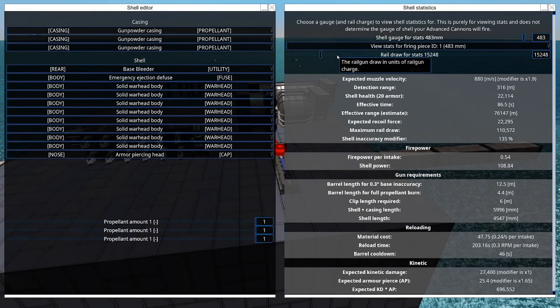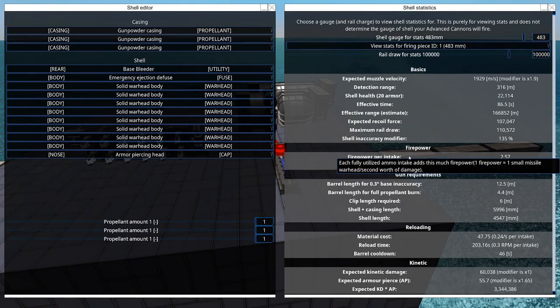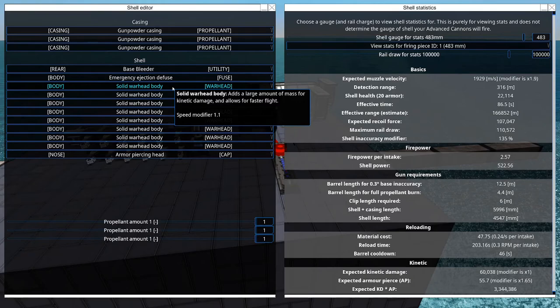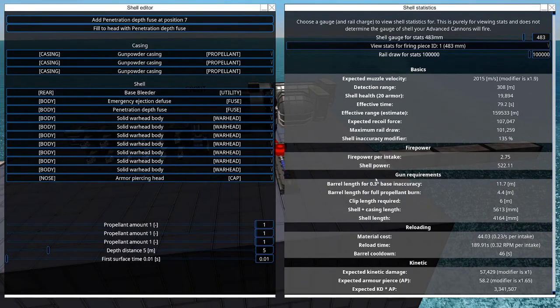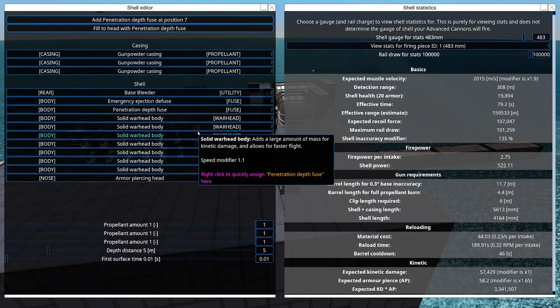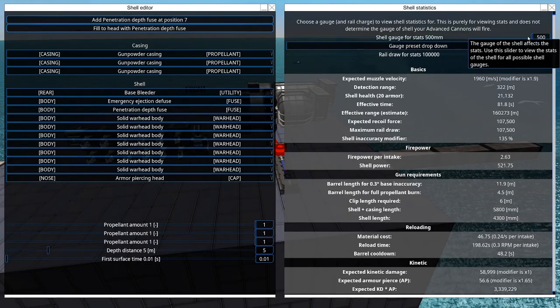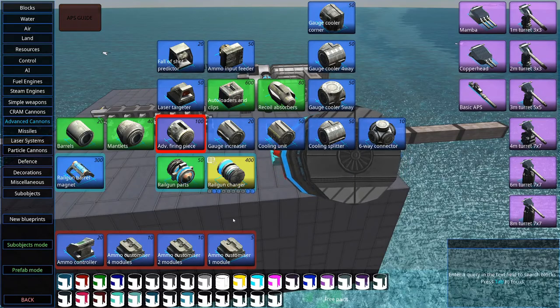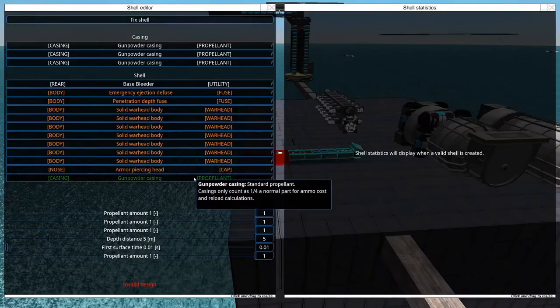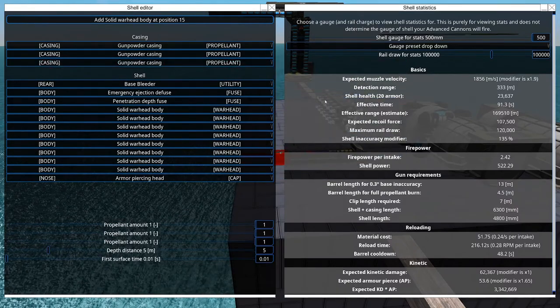The maximum rail draw is 110,000 — so it's 100,000. We'll look to see what sort of stats we'd work with. I'm also going to need a penetration depth fuse, which is starting to consume a lot of our spots, and that will affect our length as well. Turning up the gauge all the way doesn't quite get us back, so we might wind up with one more module and a slightly decreased gauge again — which is not quite what I want, since I'm going to be using high explosive. I really want to be as close to 500 millimeters as I can, since that's when they're most effective.